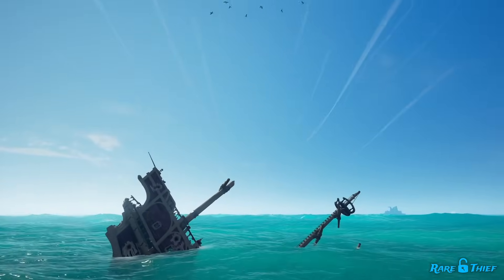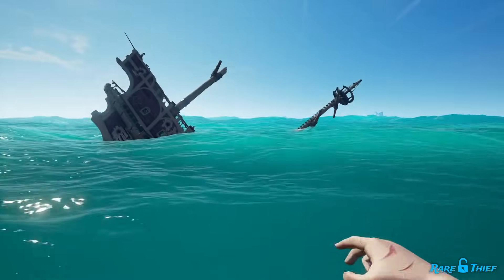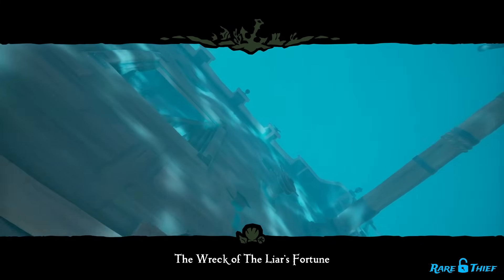To find a shipwreck, look for a large flock of seagulls circling above the open water as you sail the sea. If you spot one, dive beneath the seagulls to find an emergent shipwreck. Inside, you might find a Kingly Treasure.